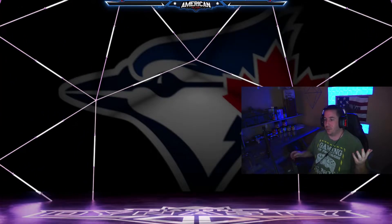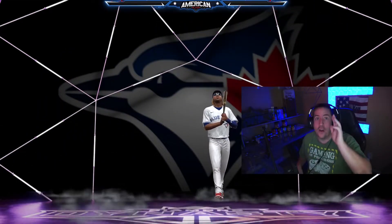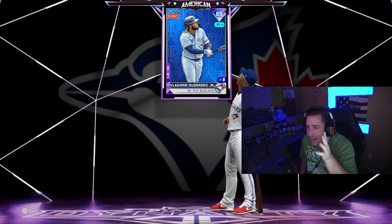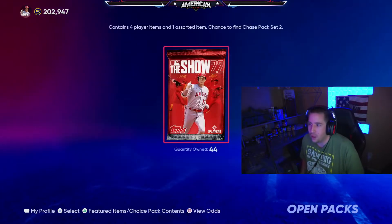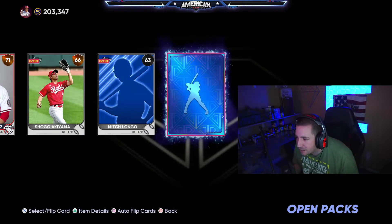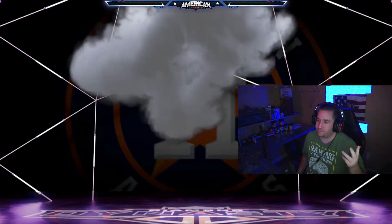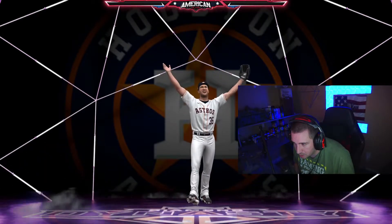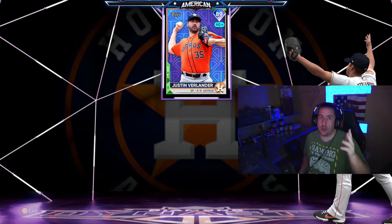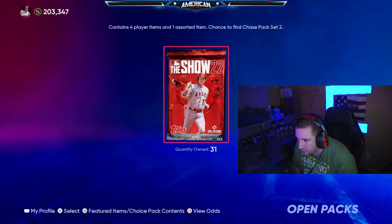It's purple... blue... wait wait wait wait — Vlad, Vlad! That's actually a W, I'll take an 85 Vlad. That's one of the more expensive 85s you can pull — thank you. Another diamond — it's another purple. Justin Verlander from the Astros! I'll take it, could be a 90 plus in the future. Let's go, we'll take a little Verlander action.